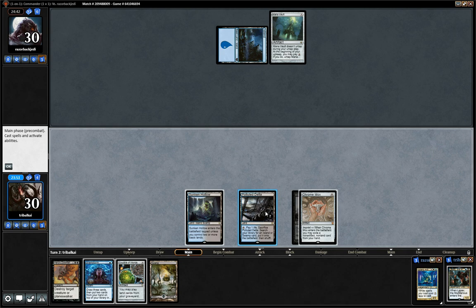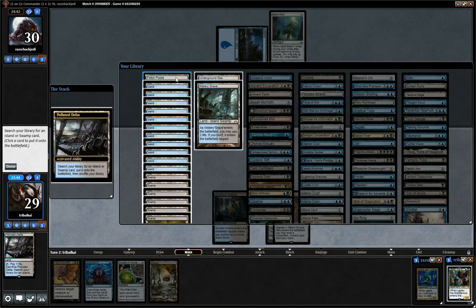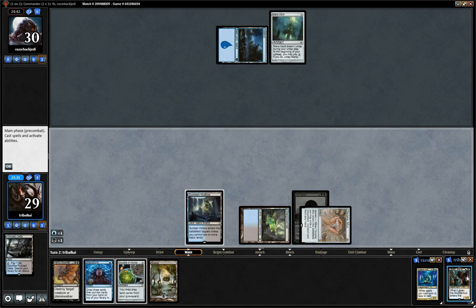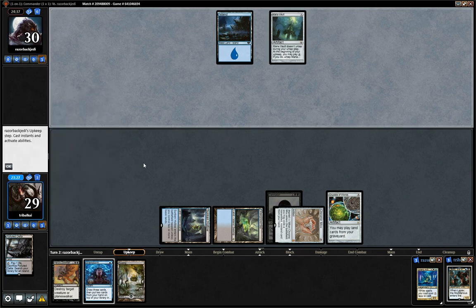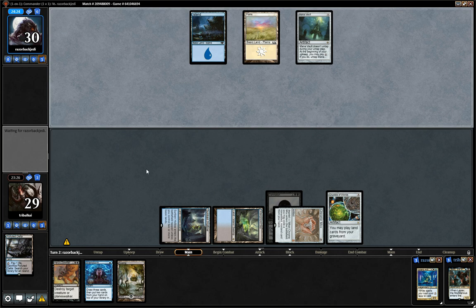I'm going to go for an Underground Sea here. Is there anything else we can do? No — that always comes into play tapped. We'll just get the dual land out and actually, I don't think we need to run out our commander yet — we'll just go for Crucible of Worlds so we can get a land drop out every turn. Then next turn we'll see what we can Brainstorm. We could go for a Hero's Downfall on our opponent's commander if we see it this turn — which we could do now that they have a white source, though I don't know how likely it is they'll run it out without any protection.